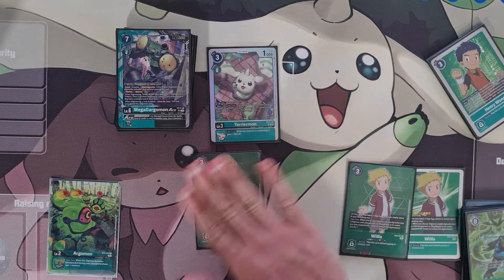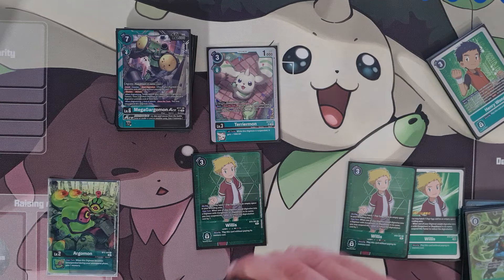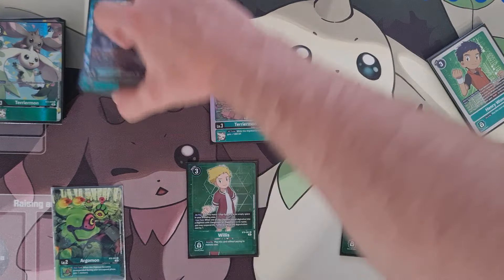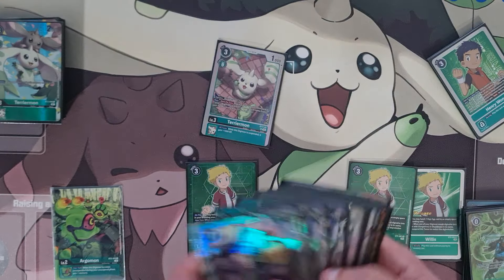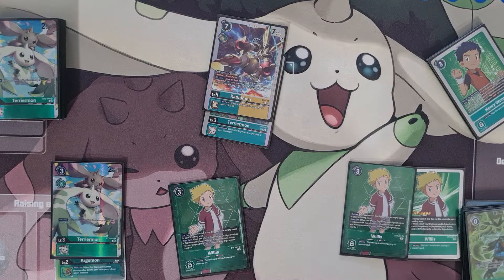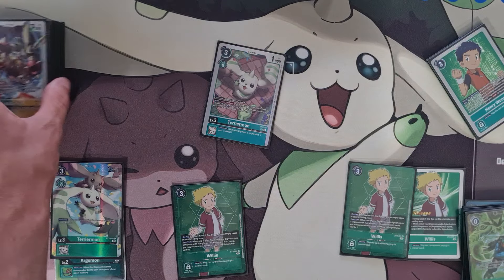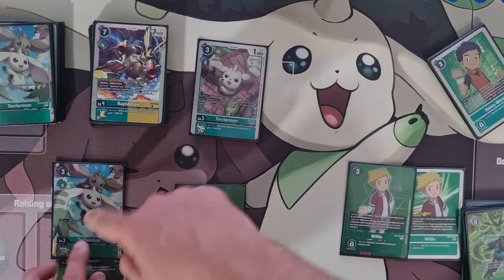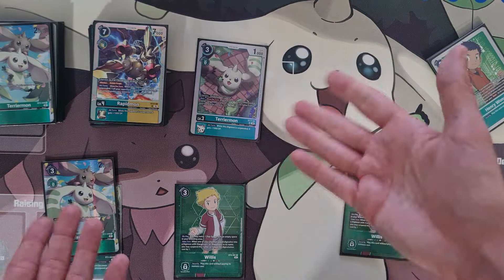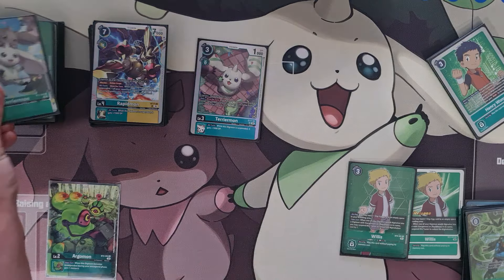That's why you see so many Terriermons — I want Willis to resolve for one, and I want the other Terriermon on the stack to generate advantage and pressure. I'm pressuring my opponent with another egg in raising; next turn you can out this Terriermon, or it'll become a Rapidmon. Once you've done the Terriermon play after Willis, you go into a Rapid, tap Willis — it's one cheaper, so you're passing your opponent maybe two to three memory, which is not much. It sets you up for the Ace play and puts a Terriermon in the back saying 'there's another one coming next turn.'